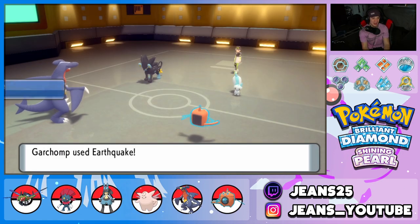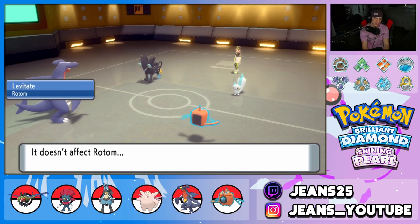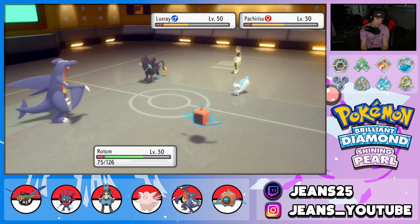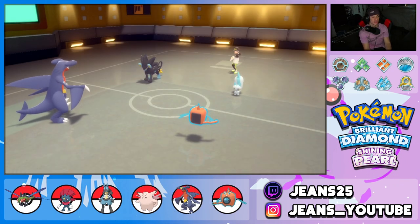He's gonna fully switch out and go into an Electric Pokemon, which we're dropping a big Earthquake on. Levitate comes out from Rotom — great hard swap from us. This should take out Luxray, even though we're at minus one Attack. Wow, they soaked up pretty well there.